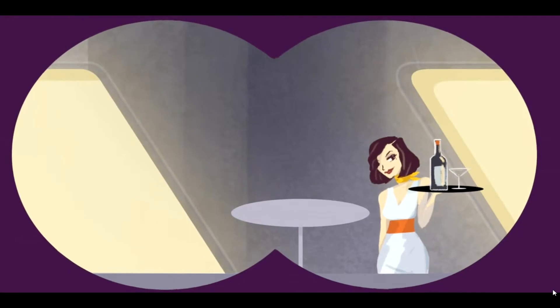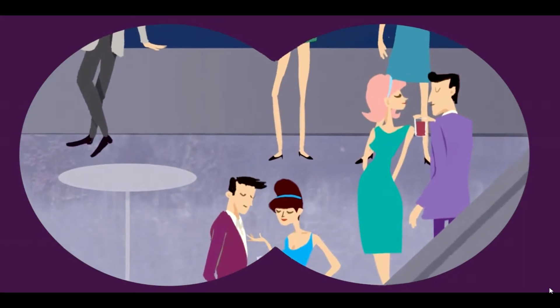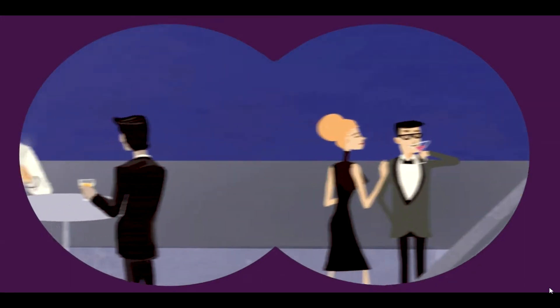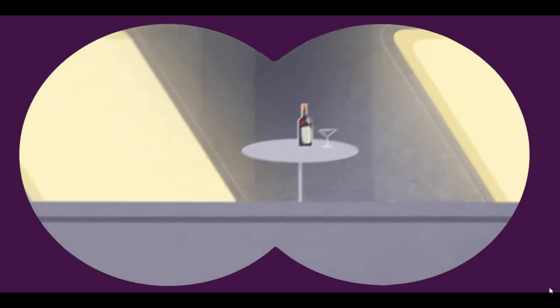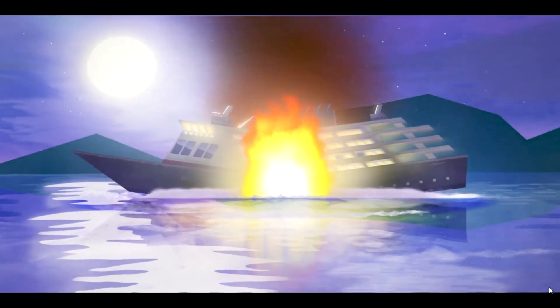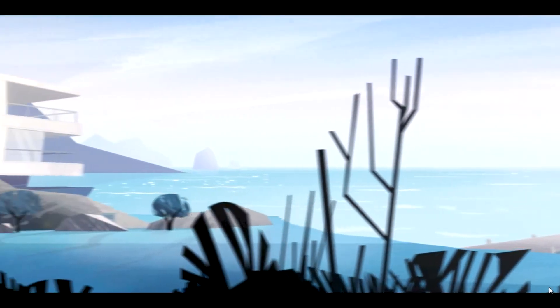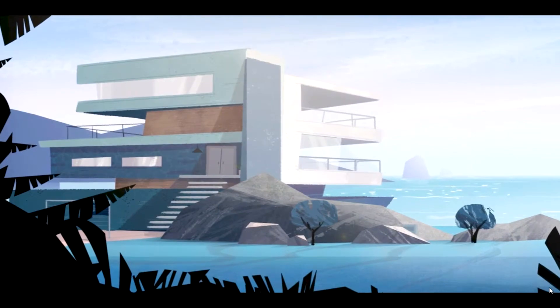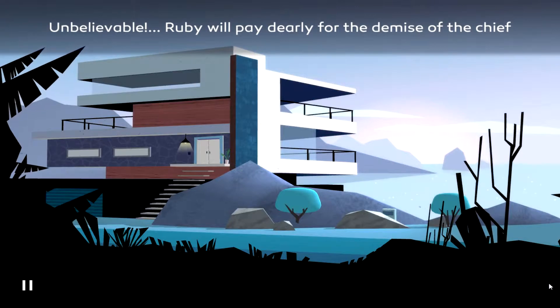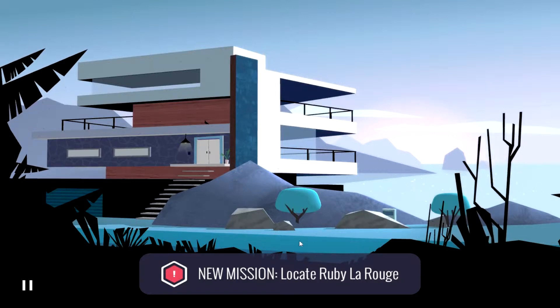Oh, I like this. I'm into it. Infiltrating. Nothing suspicious yet. Everyone looks like they're having a good time. The Chief. Wow, she's not playing — she just straight up murdered all those people, including the Chief. I will have my revenge. What a swanky house, though it's too many windows for my taste. I'm not a fish. Ruby will pay dearly for the demise of the Chief. New mission: locate Ruby LaRouge. I'm on it.